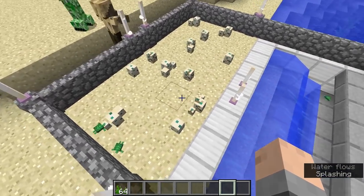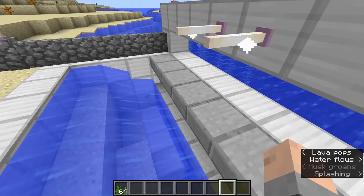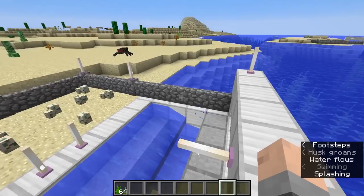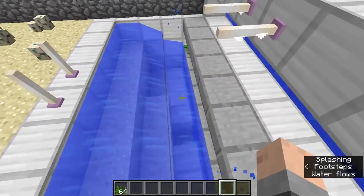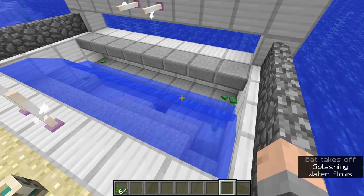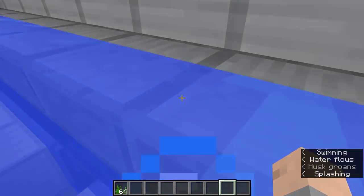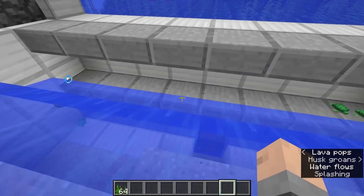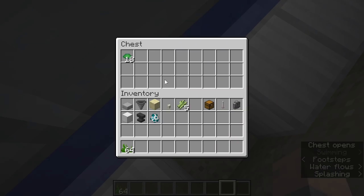They will lay their eggs, and then after a while the eggs will hatch. These little guys will aim for the ocean and try to swim away, but because of the flow of water, they can't actually get out and into the ocean. So they will hang out here, and then eventually when they grow up — the moment they grow up — that's when they drop their scoots, and they will flow into this area right here. The hoppers underneath will pick them up and deliver them into this chest.